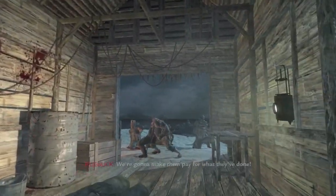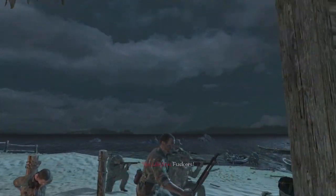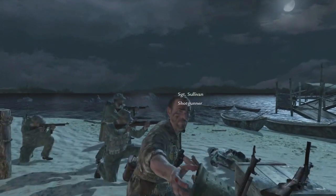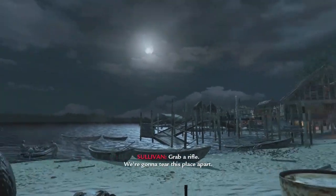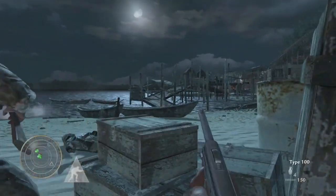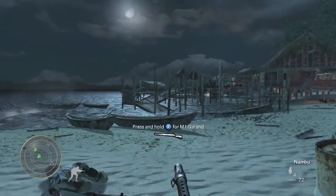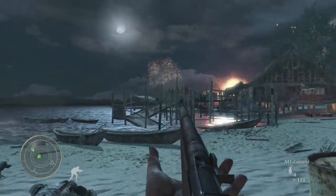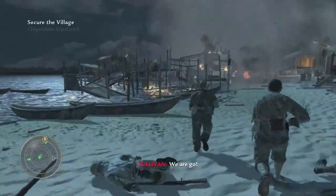After we are freed, we are given a choice of either sticking with an M1 Garand or a Type 100, or even taking a rifle from a dropped enemy. After we choose a weapon, we have to help the Allied forces secure the beach village. We can do this one of two ways: go alongside the beach and take out hostile enemies, or go through the docks using cover while taking out Japanese forces.